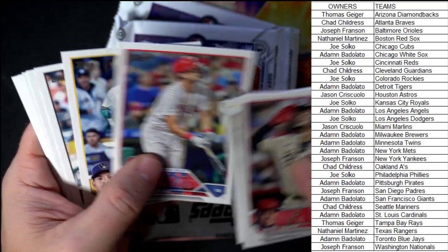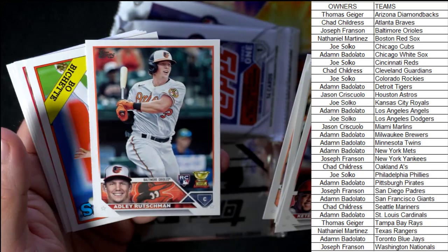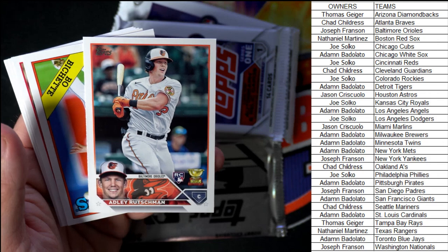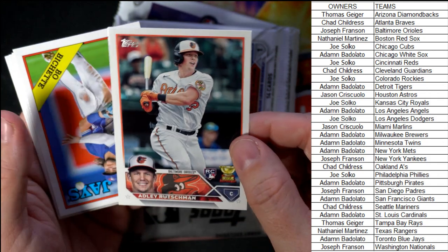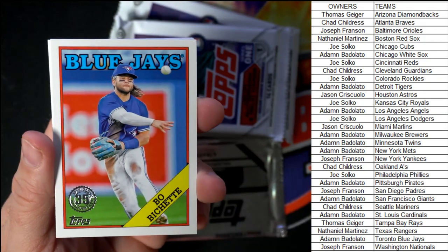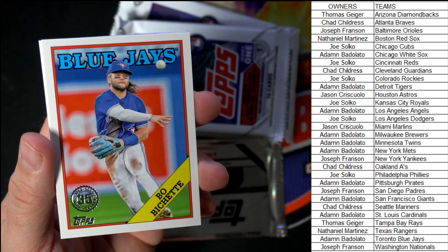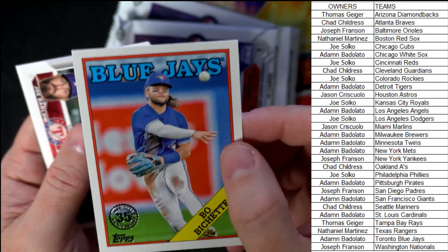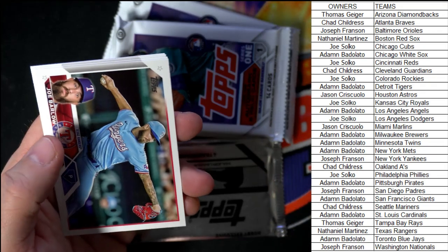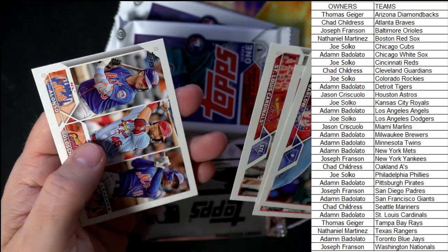All right, let's see here, next up. Davis Martin, okay. There's an Adley Rutschman again, Baltimore Orioles, Joseph F, coming out to you. I got a Bo Bichette 35th stamp, Blue Jays — what a nice photo there. Adam B, coming out to you. That's awesome, man — that's a cool action shot, one of the better photos I've seen on a card.